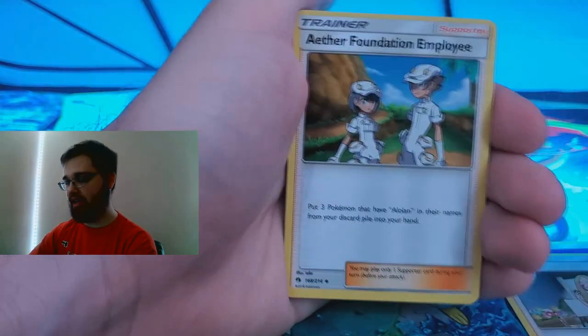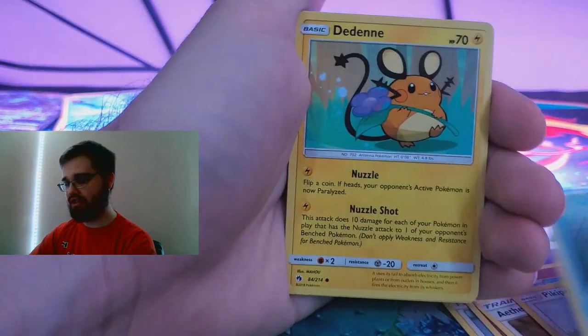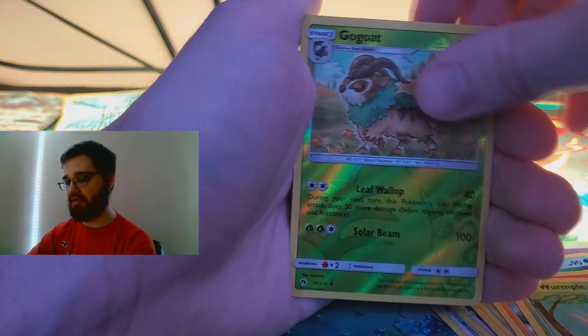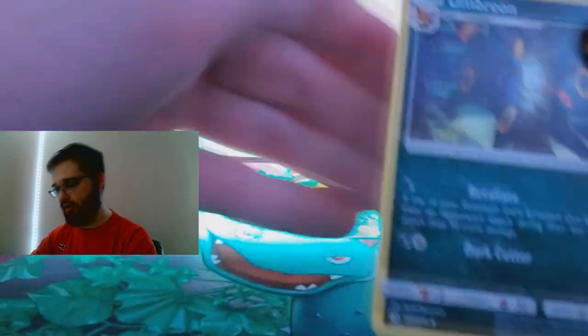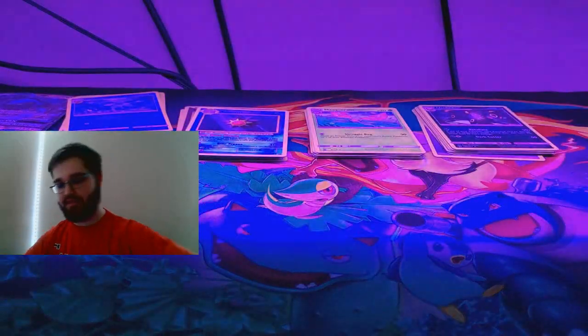So if you have accounts on any of those, I'd really appreciate if you'd drop a follow. That's what I'll be doing. So — Kirlia, Piplup, Buneary, Cyndaquil, Wooper, reverse holographic Gogoat, and an Umbreon. Very cool card! That was Lost Thunder, so now we're hopping into Celestial Storm.